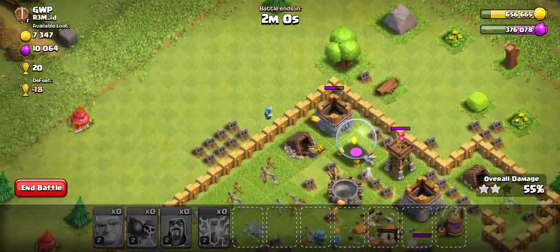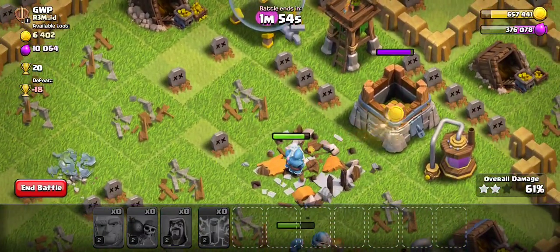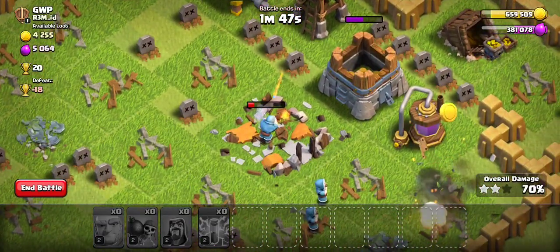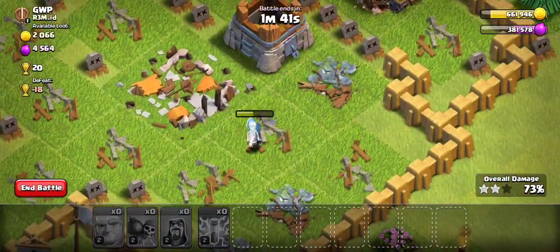We have this one wizard over here cleaning up. Oh no, the gold storage is going to tank that archer tower. This wizard over there is kind of the MVP — he's cleaning up. But he's going to die to the archer tower.